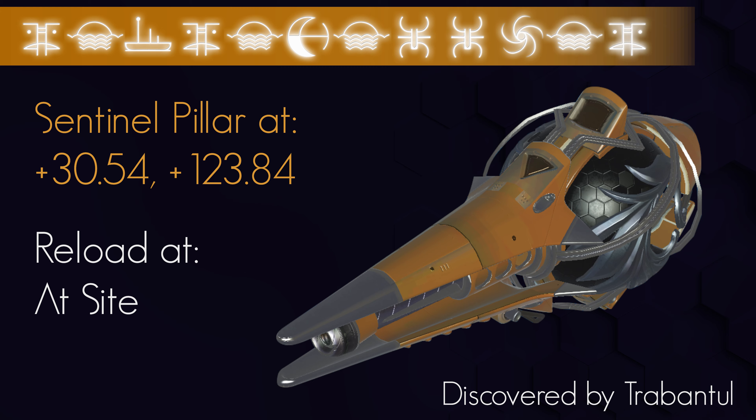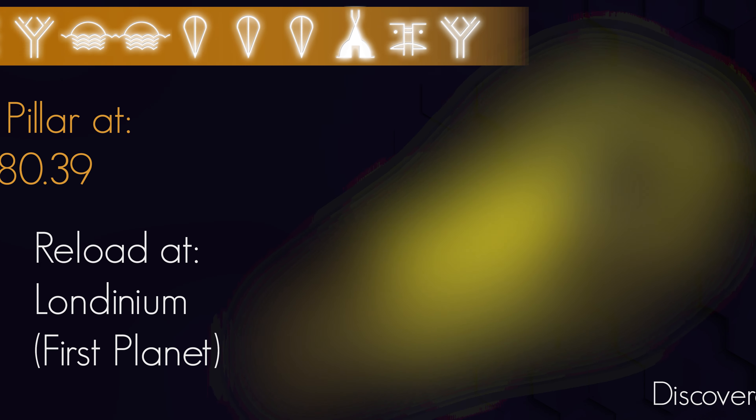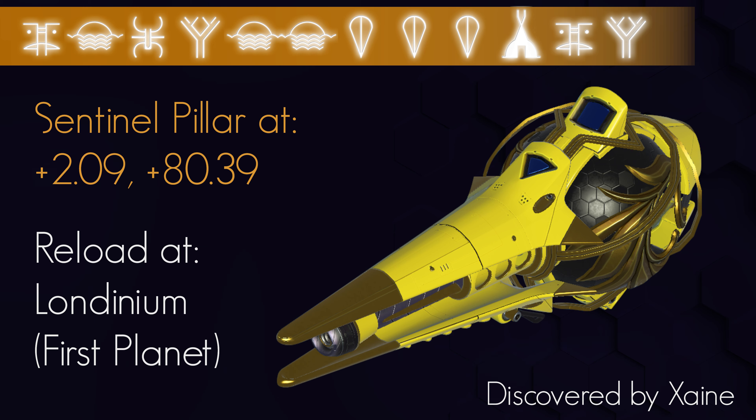Number 2 is Red with Silver Detailing and is certainly one of the best looking combinations out there. This location was discovered by me and is the first capital system of the UAS, White Sun. Just portal to the address on screen, find a pillar and go grab it. No reloading should be required, but as with the previous, if it's not there, pop to the Station, reload and head back.